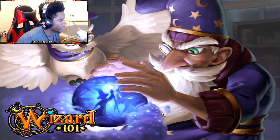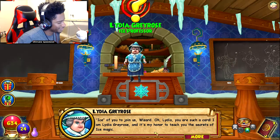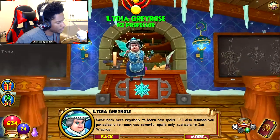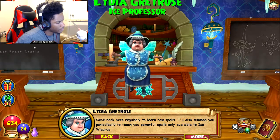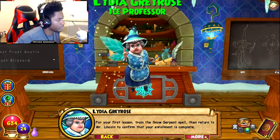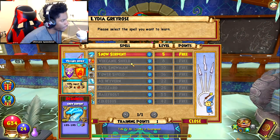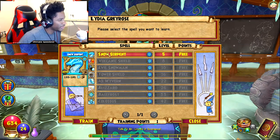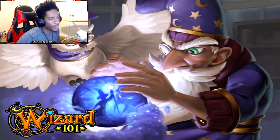We're getting teleported. What's our first spell? Let's learn it. I am Lydia Grayrose, and it's my honor to teach you the secrets of ice magic. Come back here regularly to learn new spells — I'll also summon you periodically to teach you powerful spells only available to ice wizards. For your first lesson, train the snow serpent spell. So we got snow serpent to learn, then volcanic shield, evil snowman, tower shield, ice wyvern, blizzard, belfrost, and colossus the big boy. Let's go ahead and learn this at level five. We got it, and we got one training point. I'm going to go to the fire school to learn fire cat.